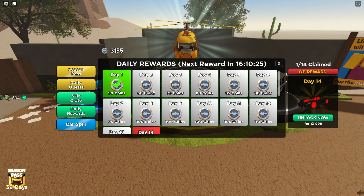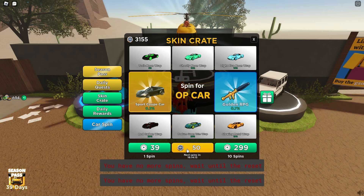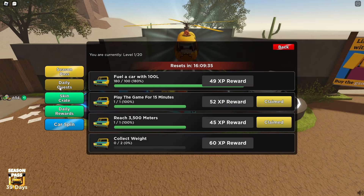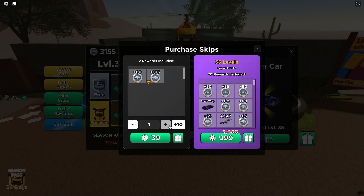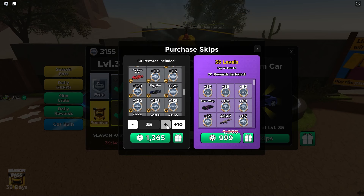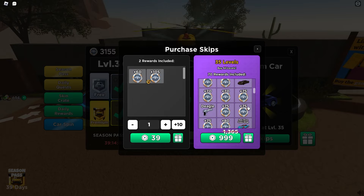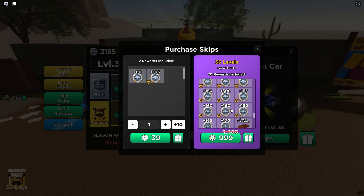You can also go to the skin crate — I spent like 2k on this one alone, and about 2.5k on another one. I spent the rest on the season pass. To level up the season pass you can buy skips, and to max it out for me is 1,300 Robux. A better deal is just to buy the full pass for 1,000 Robux — that's only ten dollars. If you have the money and really want the car, might as well, otherwise don't bother.